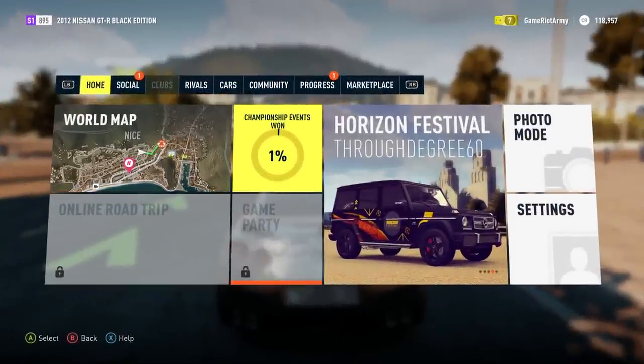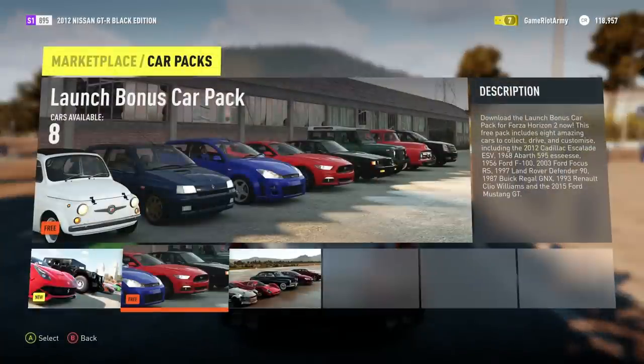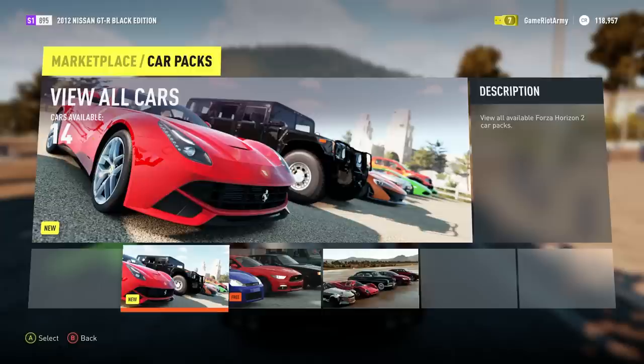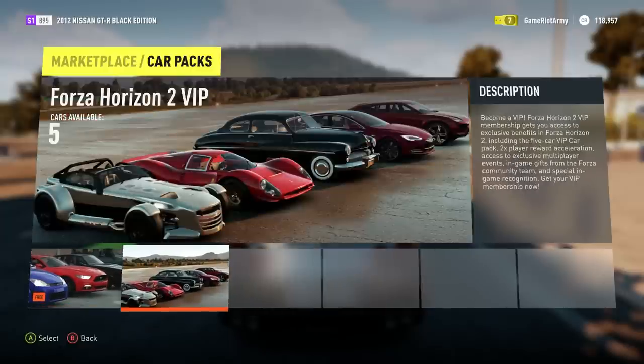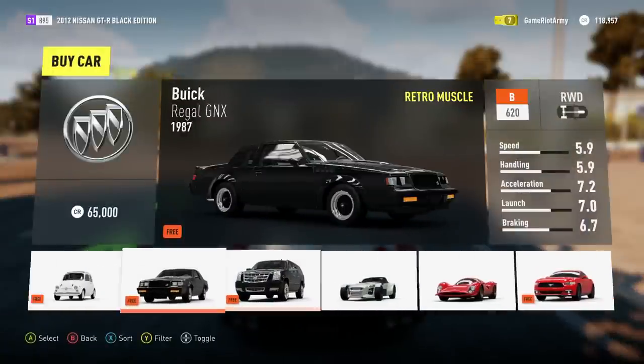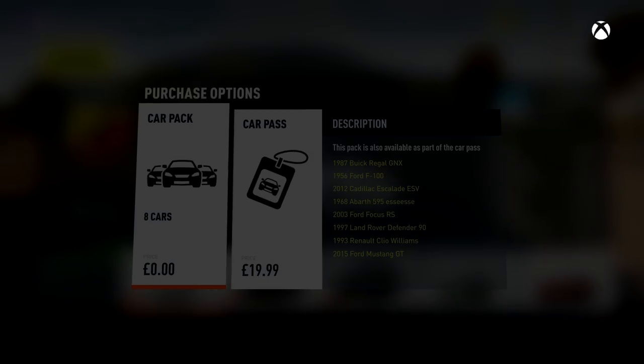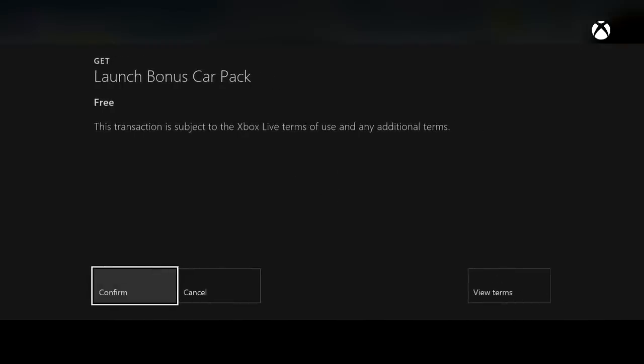Let's jump straight in. I was sort of hard distracted - what's this? Launch pack. Can I download these for free? I don't know how it works. Do I just download it? Oh, these are all the free ones, are they? Can I just get them then? I don't know what this means. Is that free? I'm so confused right now. Is this like free cars? I will have them, please. Like launch day extras, I guess.